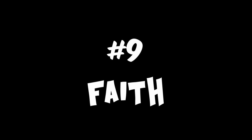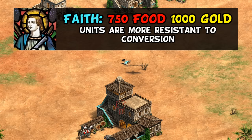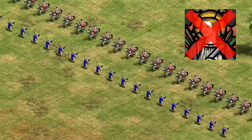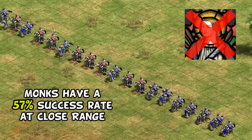Next up at number 9, we have Faith, which for 750 food and 1000 gold raises the minimum, maximum, and also the average conversion time for your units. Sometimes that won't make a difference and you can always get a bit unlucky, but generally speaking, this tech does help quite a bit. For example, in 100 trials of a monk converting a knight at close range, without Faith, the monks have a little over a 50% success rate — basically a coin flip, slightly favoring the monk.